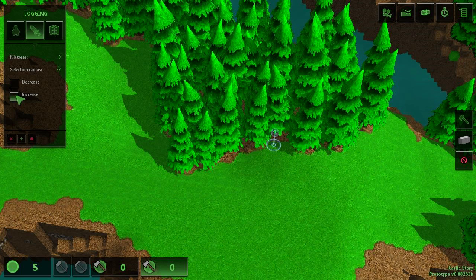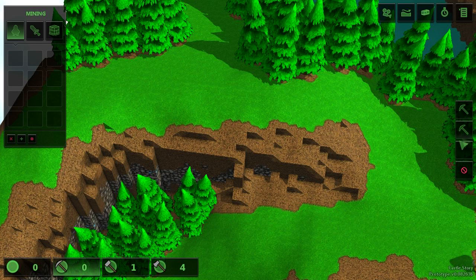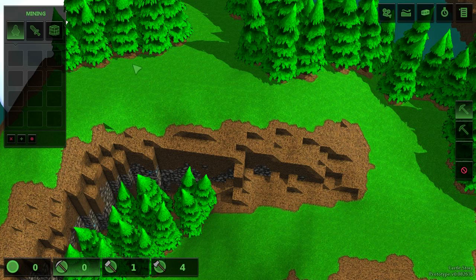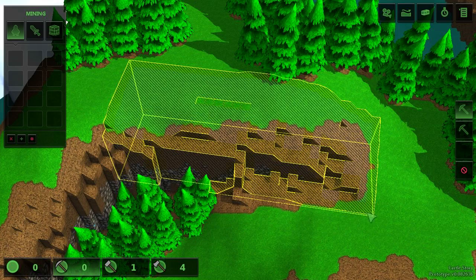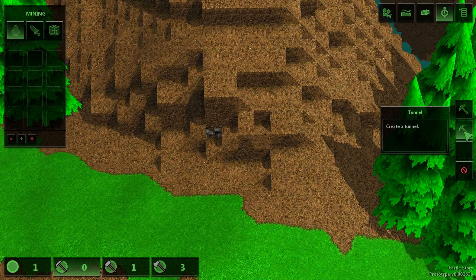You'll then need to go to the sword icon in the top left and increase the radius to include more trees. You can also collect stone and crystals by mining. To mine, select the pickaxe option at the bottom and then the top pickaxe option on the right. From there, click and drag across the empty space you want to mine, then move the mouse down and click again to select the depth. Stairs will be added automatically.